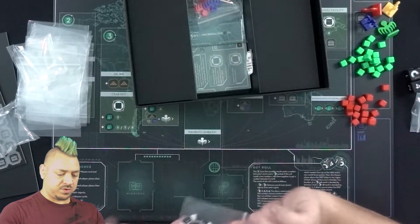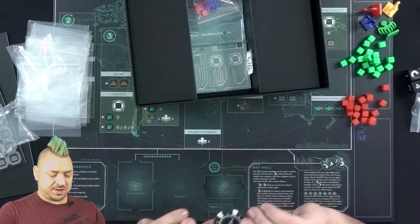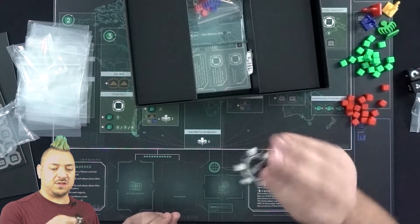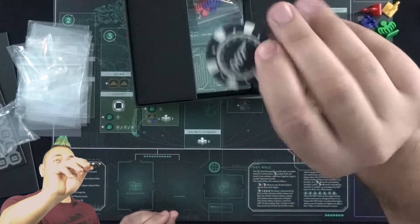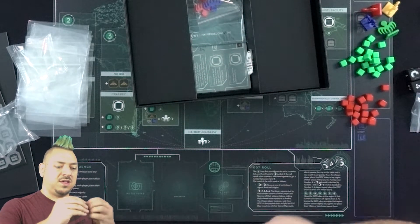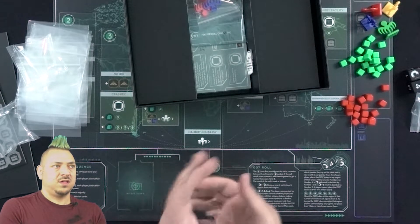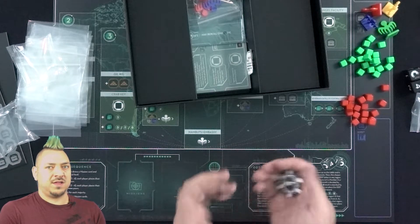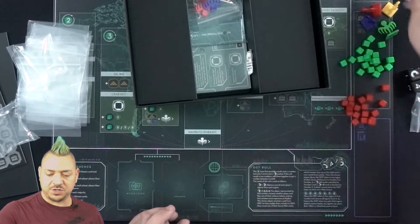We have a poker chip, which I'm guessing is the first player token. This is actually a custom-made poker chip with 007 on both sides. It's got black and white coloring — feels like it might be thick plastic, maybe not quite as heavy as clay. But it is a nice little poker chip.